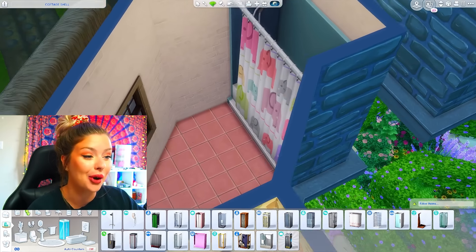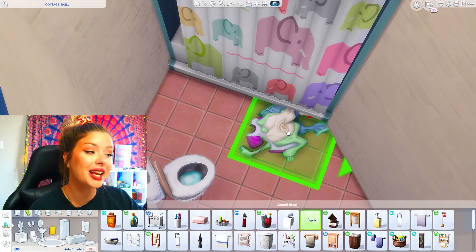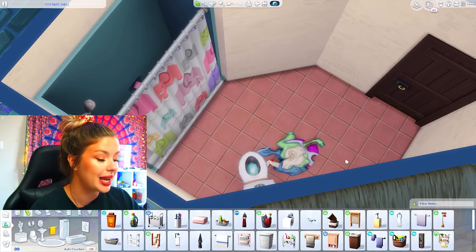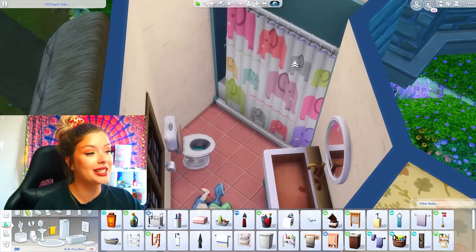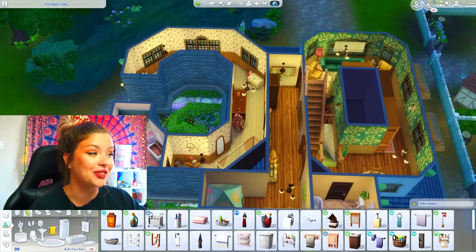We need the elephant shower for an animal themed bedroom for the kids — definitely going to need that. I think I'm going to make this one a little bit more cluttered, so I'll put some stuff on the floor by the toilet. I don't really ever do kids' bathrooms to be honest, but I kind of like this. There's our kids' bathroom done. We're going to move on upstairs to the attic bedroom, which is going to be the final one.